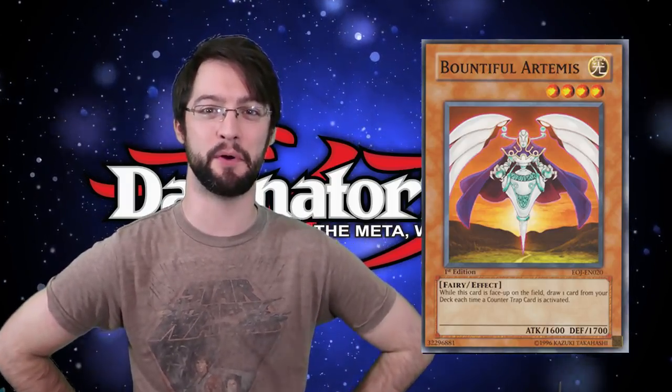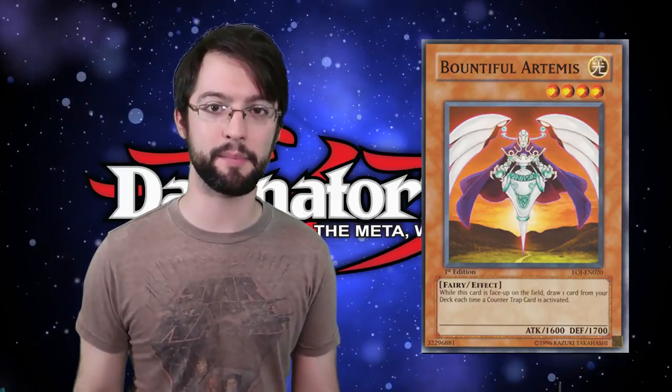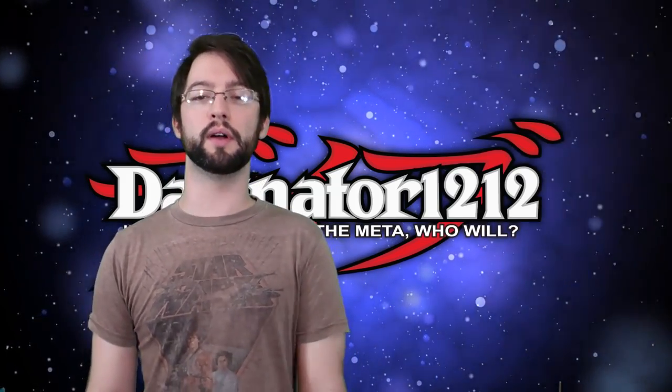Number 5 is Bountiful Artemis, the poster child for the Counter Fairy deck. Counter Fairies is an old deck that still manages to be around because every once in a while it gets trickles of support — it actually got a starter deck recently. This card has a really interesting continuous ability: when a counter trap finishes resolving, you get to draw a card. Counter traps inherently put you down one card, so this lets you recur that card advantage. In back-row decks, eventually all your back row gets burned and you have a hard time rebuilding it. As a Light Level 4 fairy with 1600 attack, the typing is great — big enough to be annoying, it can be a threat, and Honest is always an option.